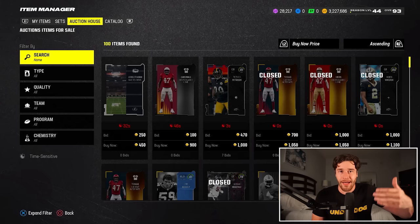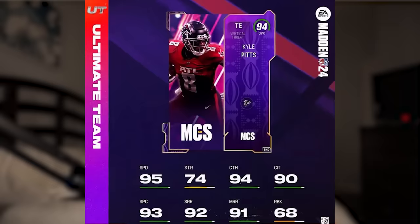EA Sports is going live on Twitch this Friday at 9:30pm Eastern. If you head over to Twitch, search for EA Sports Madden, and pop into that live stream at 9:30pm Eastern Time — that's 6:30pm Pacific Time — you're getting this 94 for free.